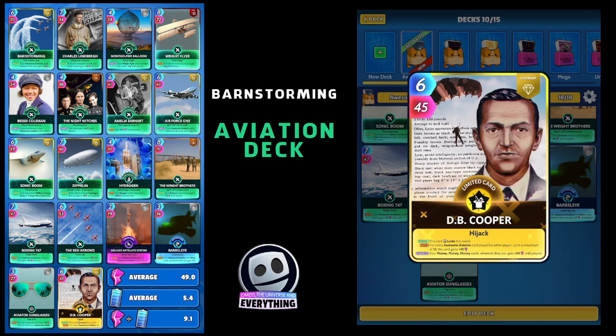The final card is DB Cooper — hopefully you know the story about DB Cooper, the great hijacker who stole all that money and jumped out of a plane. On the draw this card locks the round. On the play, for every awesome aviation card played by either player up to a maximum of 18, this card gains plus 10 — so in theory it should gain 130 from our aviation cards. On the return your money cards wherever they are gain plus 20 until played.